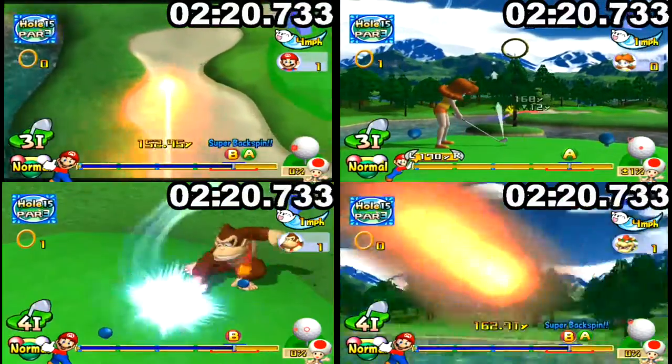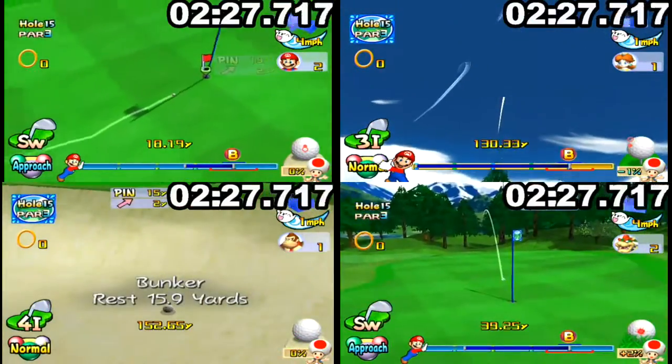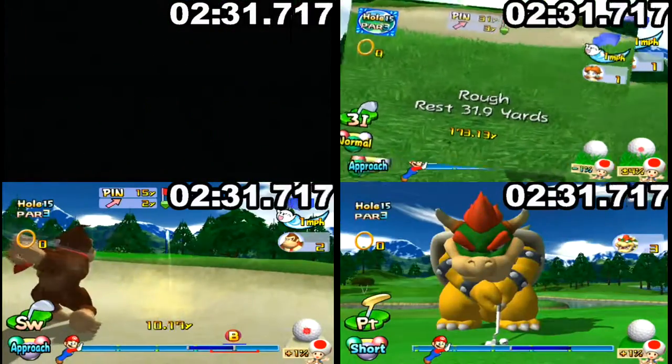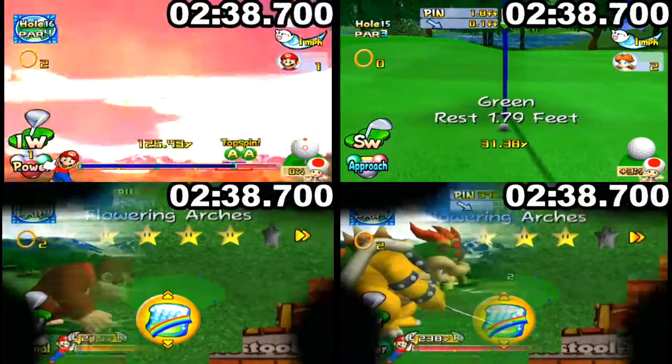Tree Top Target: the ring is to the left on top of a tree. Obviously those with fades will require the least adjustment, whereas those with draws will require the most, but it's still not a huge difference. With Bowser, you do have to be a little bit careful, because if you're anywhere left of the middle of the ring, then you could actually end up in the water.